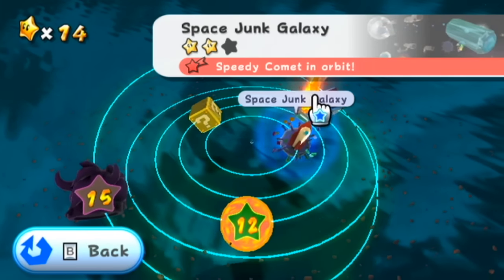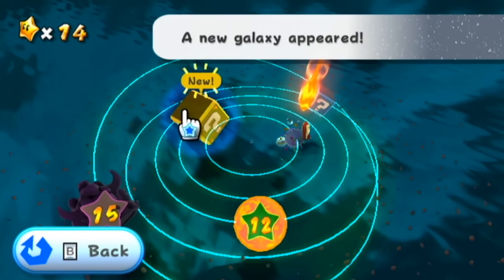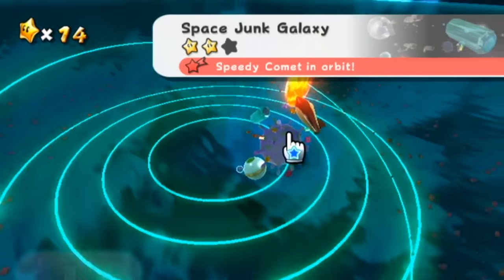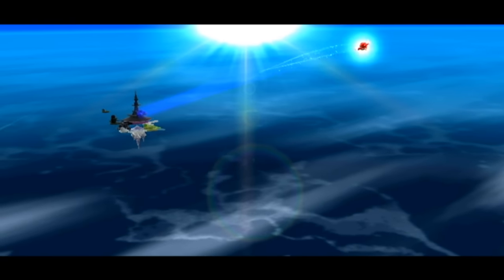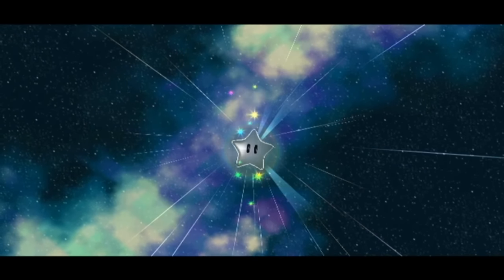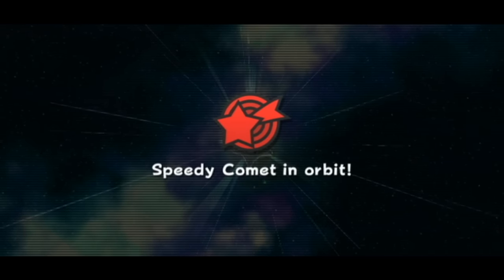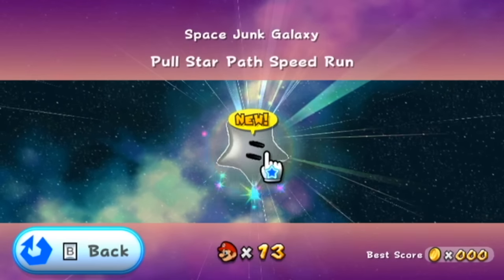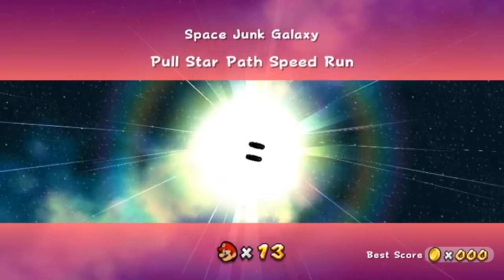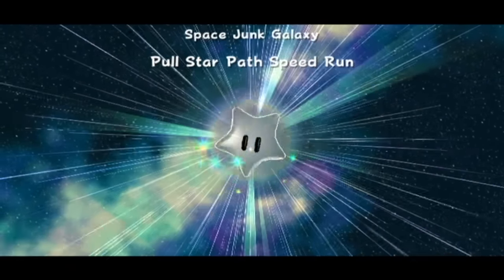Just a little piece of advice. We were going to do a star in Space Junk anyway, but the fact that there's a comet there too is just convenient on our part. Let's fly to this galaxy. Speedy comet in orbit! I cannot phrase words well. It's the Paulstar Path Speedrun!